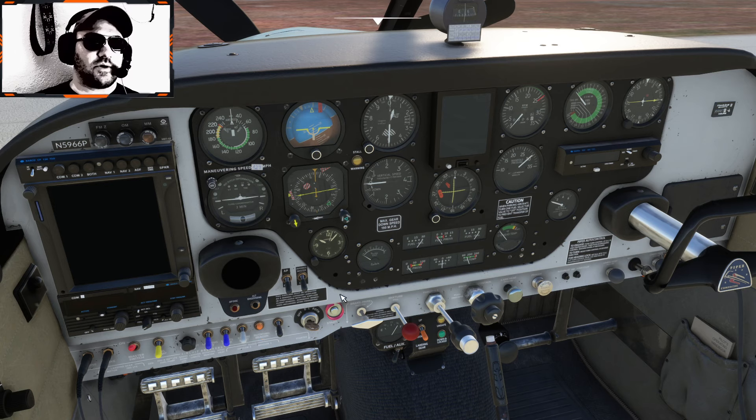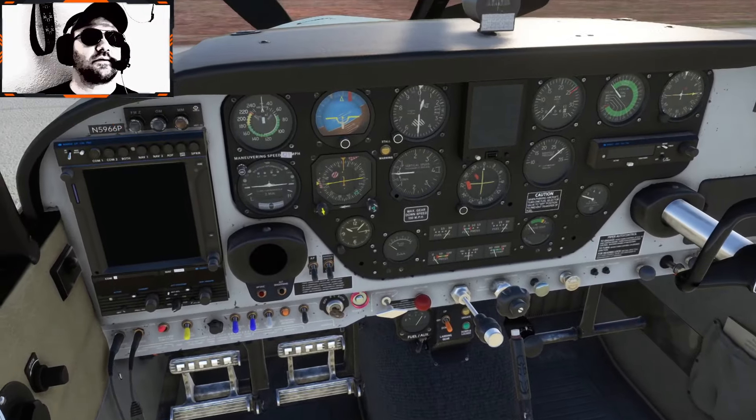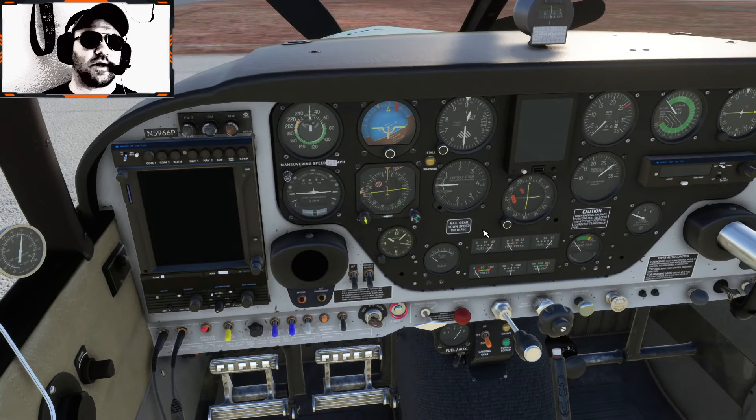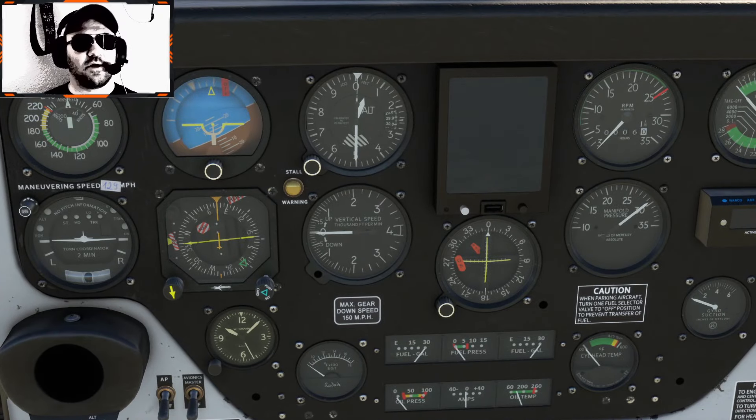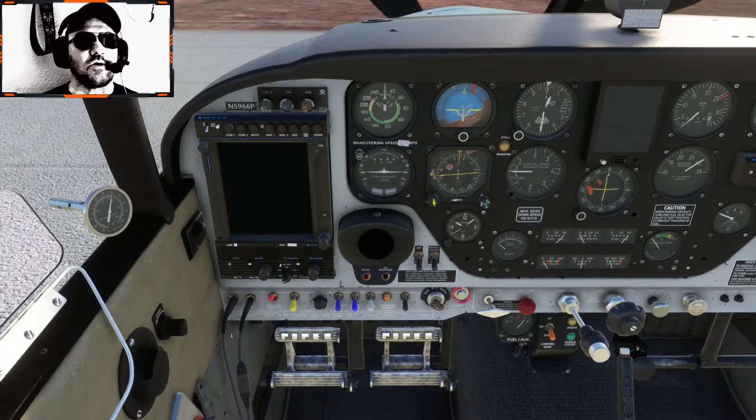I'm going to go ahead and turn on the rotating beacon. Put the mixture in all the way. I'm going to start the engine on the left tank. Open the throttle just a little bit more. I'm going to verify that we've got fuel pressure when the fuel pump's running. Fuel pressure's coming up — I'm going to go ahead and turn off the fuel pump. I shouldn't have to prime the motor — we should just be ready to go. Switching the ignition to both. Clear prop.